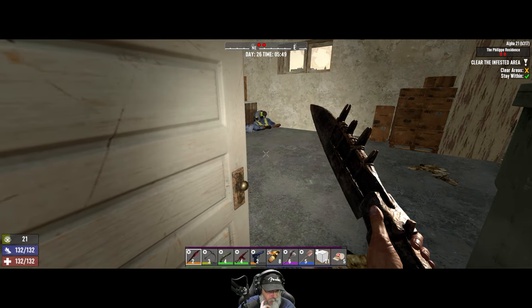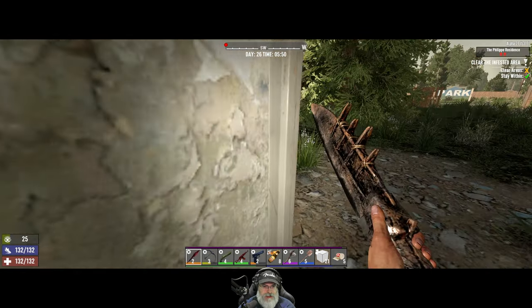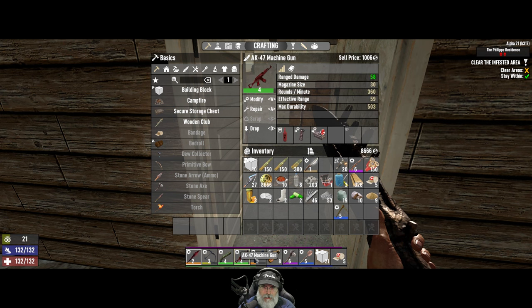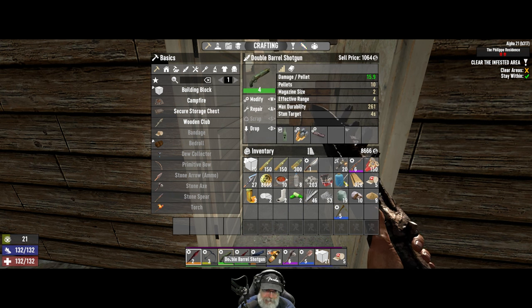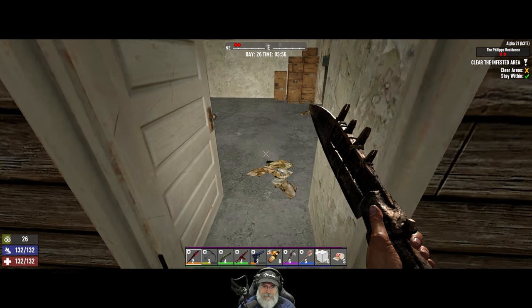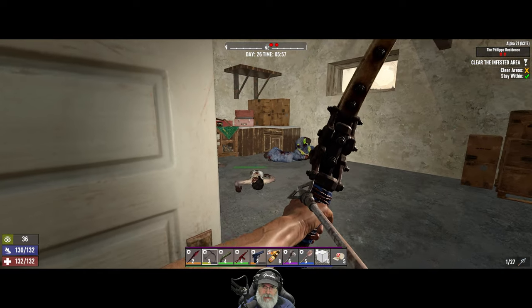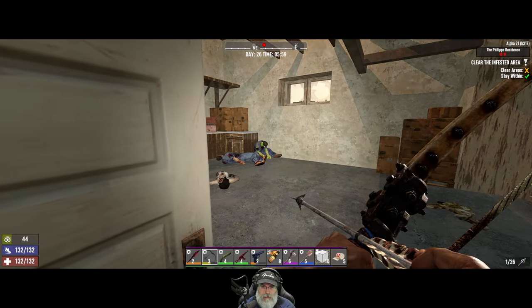We got our first irradiated zombie! I can't go back to the base now and get my rad remover, but we're gonna need that. Let's put those down on the toolbar and see if there's any possibility we could pull this guy without pulling the other one. Okay, that worked pretty good - here we go.